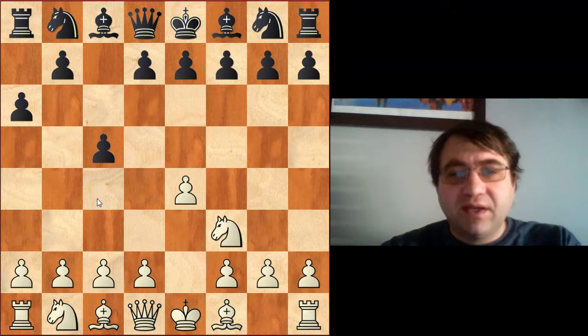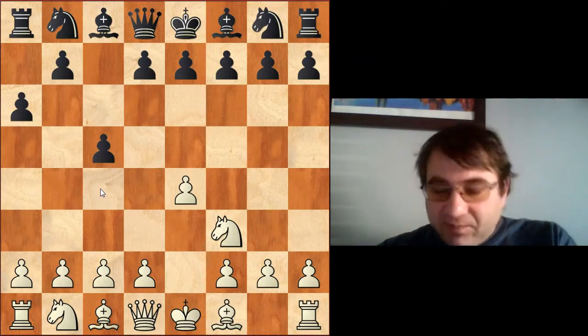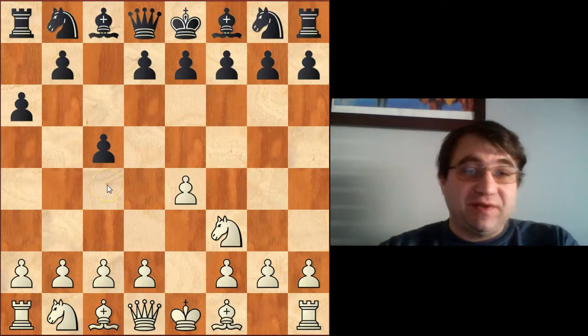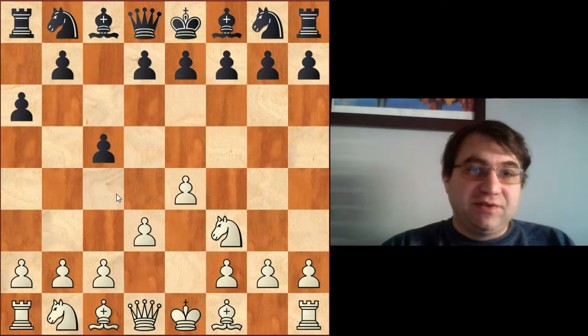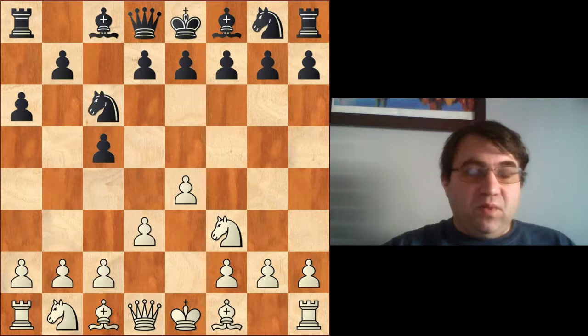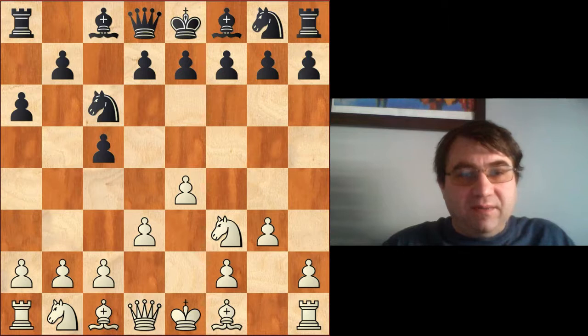If you're like me and you don't play the Maroczy Bind universally and you've never played an Alapin with white, you might go for this third option which is lesser played and my personal preference — just because it doesn't involve studying a whole new body of theory. That move is pawn to d3. I think white needs to play pawn to d3 here, and then after knight to c6, continue with pawn to g3.